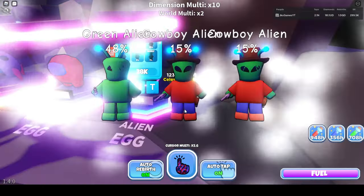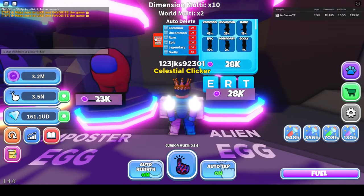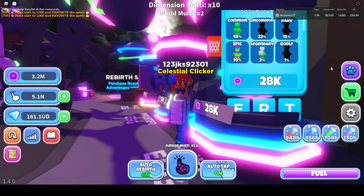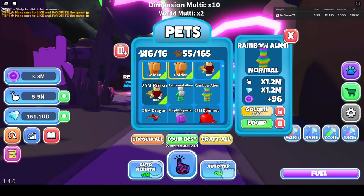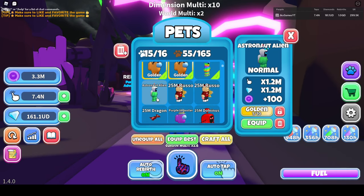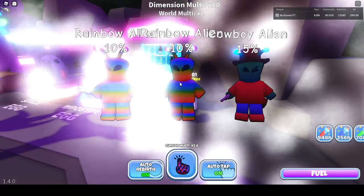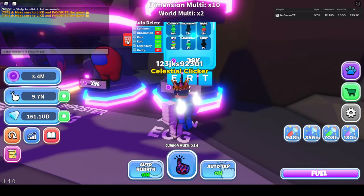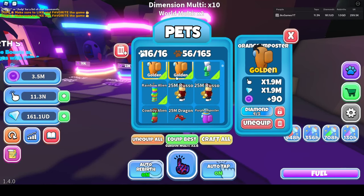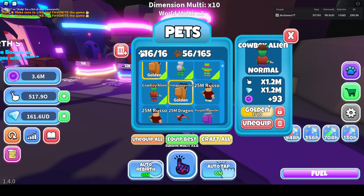Okay, so now opening the alien egg — we already got a common, epic, and legendary. Rainbow alien plus 96. I'm going to equip these two. Got a 25 mil dragon. Let's open more — we got the rare. What is the rare? Cowboy alien! It's actually good enough to go on the team. Let me swap it in right here — boom.